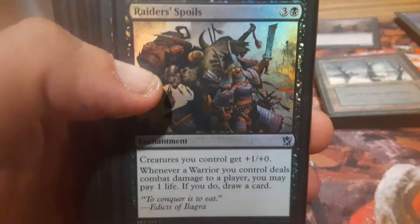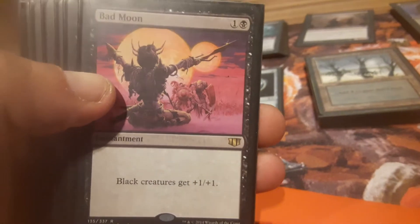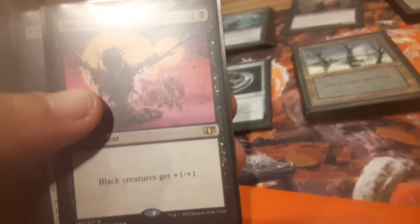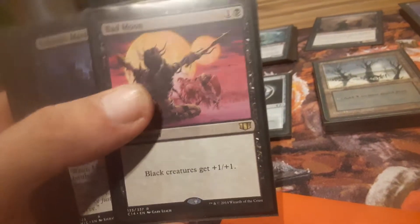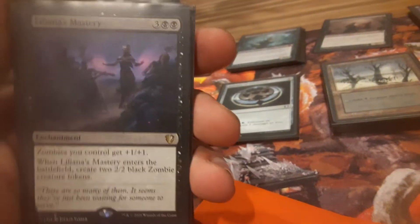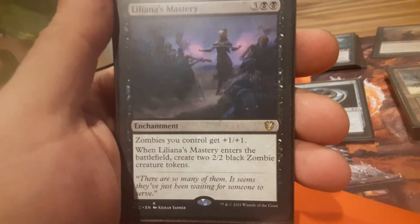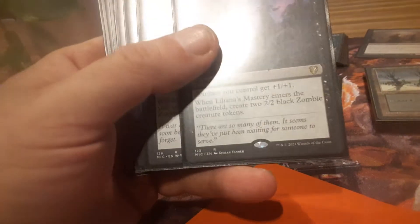Enchantments — now this is where I'm a little concerned, because this deck is enchantment happy. Raider's Spoils — it's an anthem card, lets me get some extra draws at the cost of life. Bad Moon — this one's going to affect the entire board state, not just mine, so I gotta be careful. If I'm playing against people using black, I may not want to cast it. Liliana's Mastery — another anthem card, and it creates two zombie tokens when it enters play.